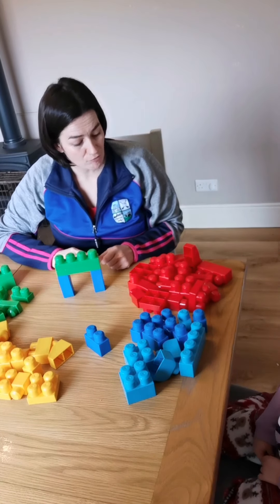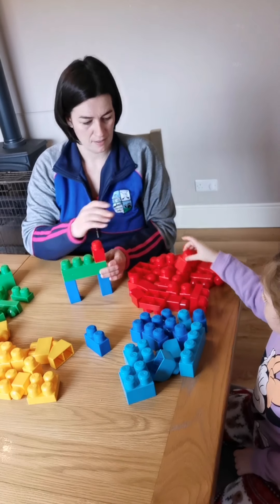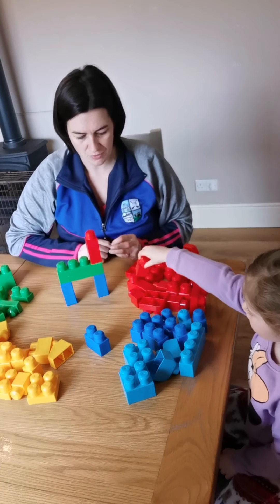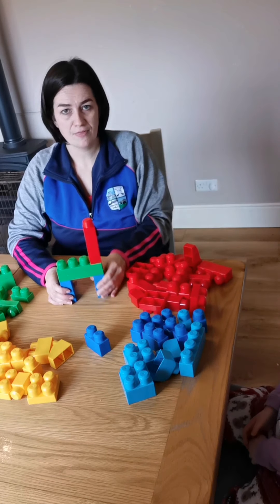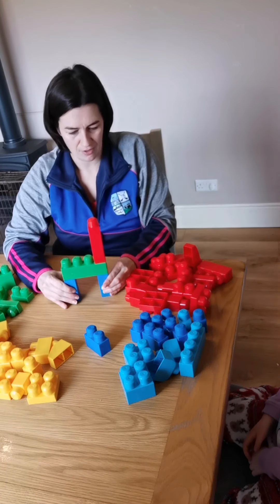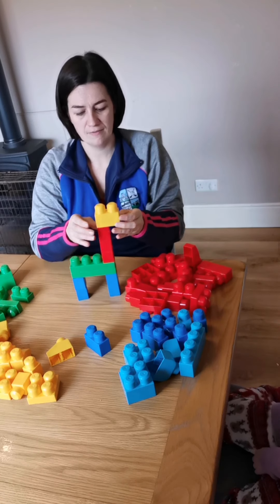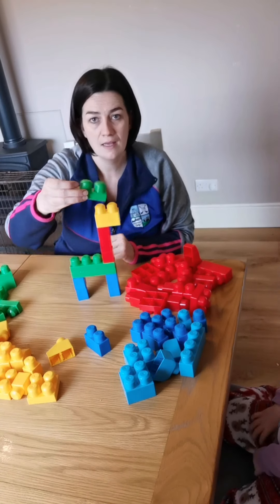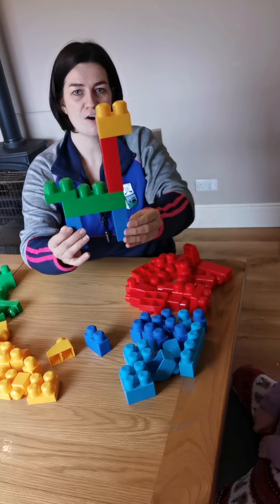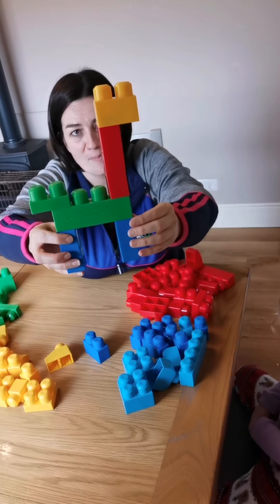The next thing we're going to do is get some smaller red ones, Olivia. Will you give me some smaller red ones? So there's one, we'll put that one there and another one — can I have one more please? So that's the neck. It's kind of more like a giraffe, it's got a big long neck. But we want him to be really tall. So we're going to take one of our double blocks and join it on here, and then another one for his tail. So this is our big horse. What does the horse say? That's our big horse — he kind of looks a bit like a giraffe but he's happy out.